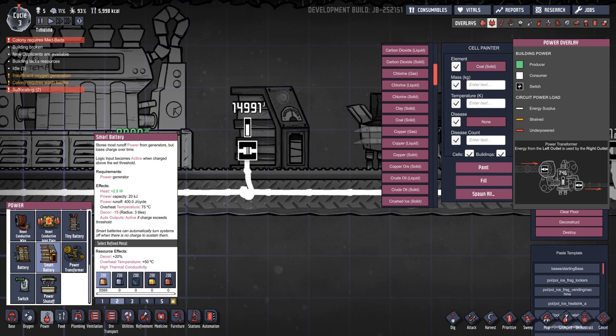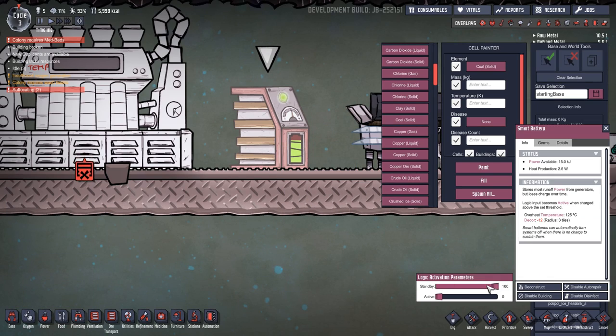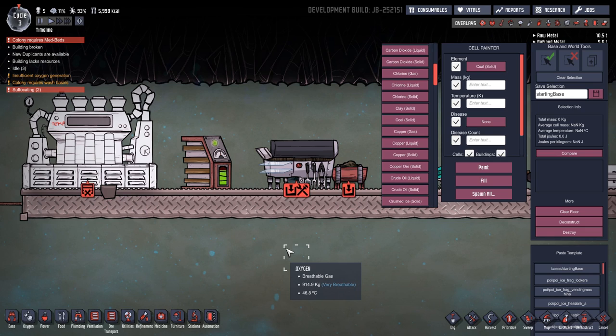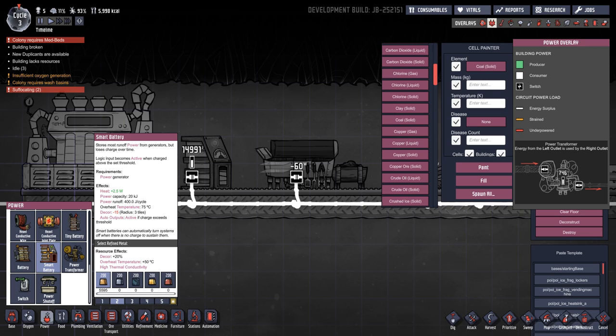It says: stores most runoff power from generators, but loses charge over time, has a logic input, becomes active when charged above the set threshold. So it's basically a battery that you can have with automation attached to it — you can have a standby percentage and active percentage. Logic input: become active when battery has less than X percent charged; go on standby when battery has more than 100% charge. A nice way of automating your power setups, and it needs refined metals — 200 of those.